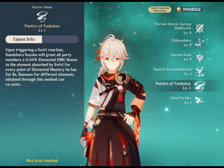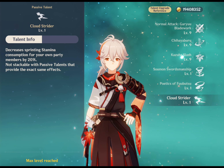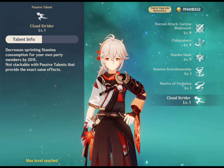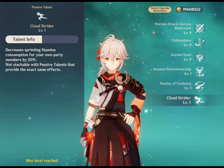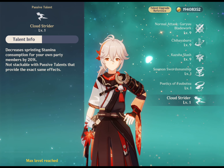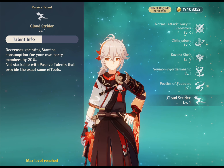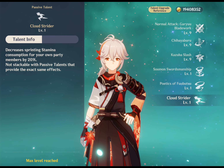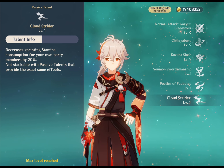The Poetics of Fuubutsu bonus can stack with other elemental damage boosting effects. His utility passive, Cloud Strider, decreases sprinting stamina consumption for your own party members by 20%. This passive is fantastic for overworld exploration, and while in combat the decreased stamina consumption can be a nice quality-of-life upgrade for an on-field DPS character that relies on sprinting to dodge or utilize an aspect of their kit. This passive does not work with alternate sprints.